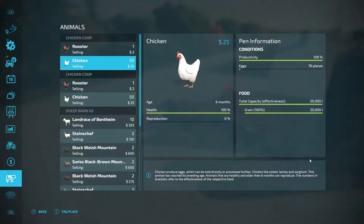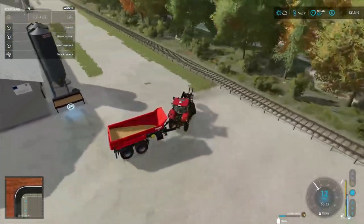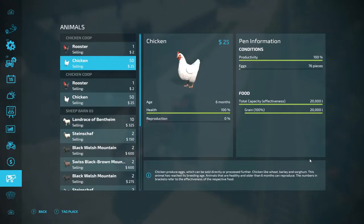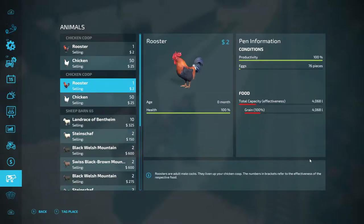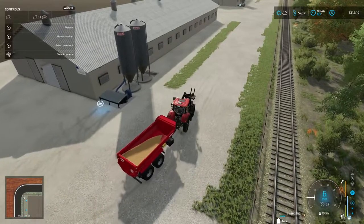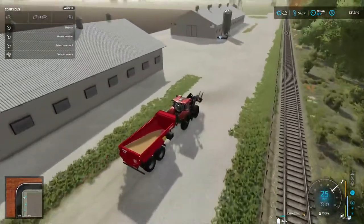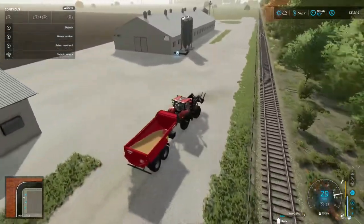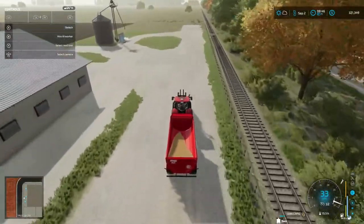I want to go ahead and unload this one and see how much they actually hold with the chickens we've got now. Almost full — still got some left: 20,000. So we know now with 51 and 51 — that's 102. So with 51 chickens in each house, we know by having babies it would go up.